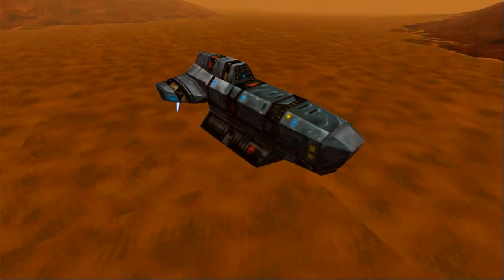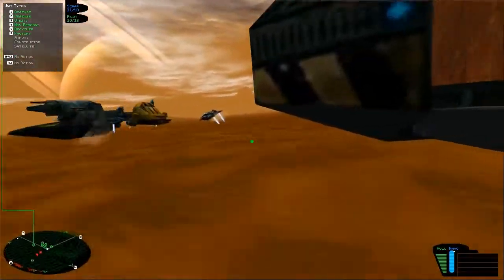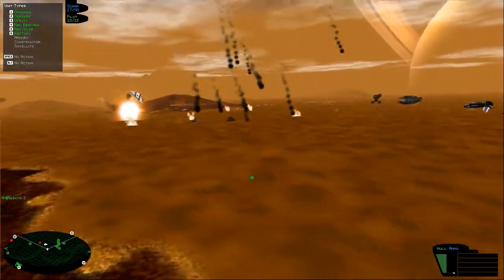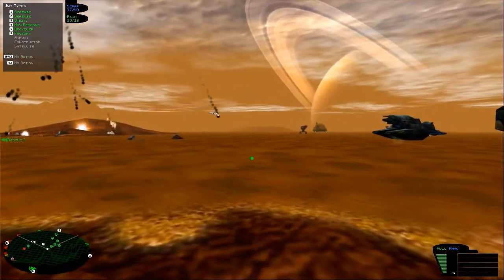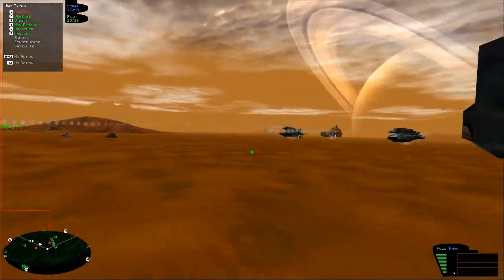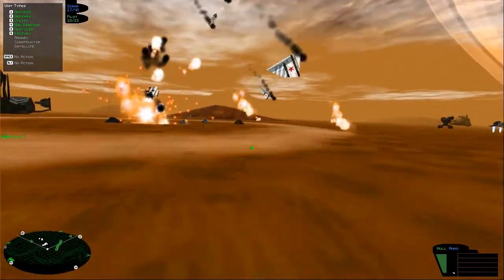It was the Furies, Commander. The Russians built them in cinema — they just kept coming. The Furies — I'm on it. Scavenger, where are you going? There's scrap right over here. Get hit first. I'm on it. Where are you going? Get over here.